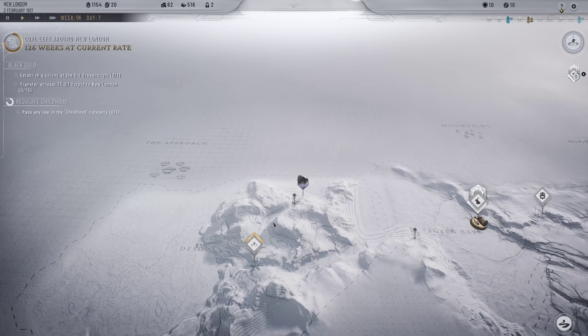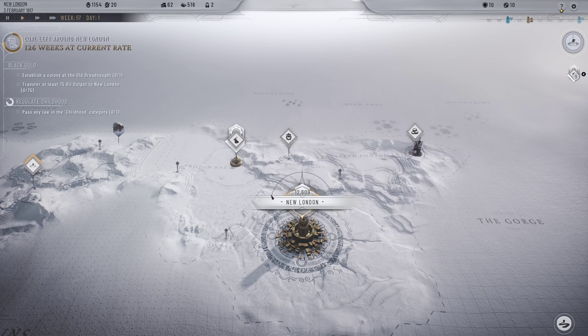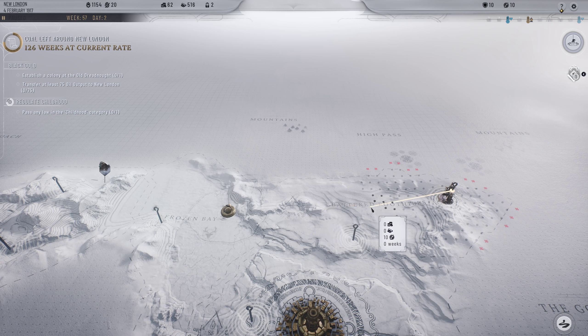Oil will save the city but we need to adapt our generator to use it. In the meantime we need to establish a reliable supply. It's time to set up beyond New London - create a colony at the old dreadnought and connect a solid trail to New London. Only then can supply be assured. This will save the city! Good job lads, well done. We could also connect up that coal area if we connect up the trails.